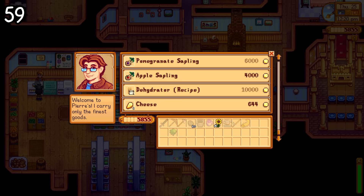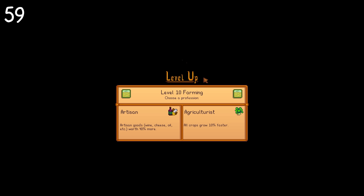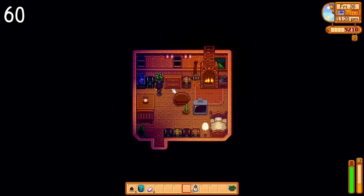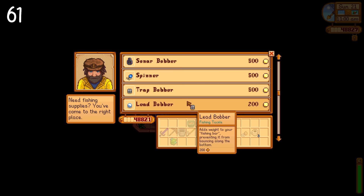Pierre now sells a dehydrator that lets you turn 5 fruits or 5 mushrooms into dried variants of themselves for 7.5 times the base price. Artisan perks will come in handy with this update. There's a bunch of new items that can be found at the traveling cart, such as new catalogs for furniture like this retro one — each catalog has a bunch of new decor items you can use to decorate your house. New fishing bobbers have been added to the game, such as a sonar bobber which shows what the fish is on the line when you hook it. There's also a golden bobber and a bait and bobber item added as well.